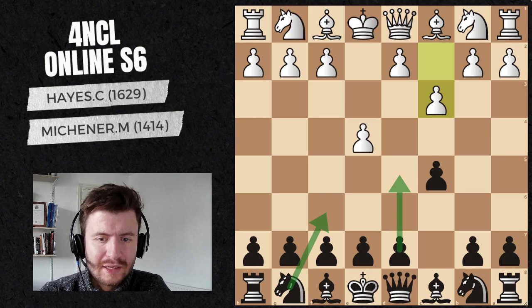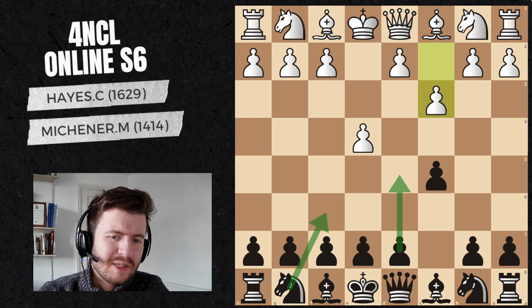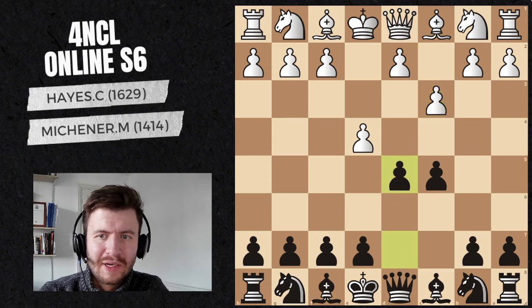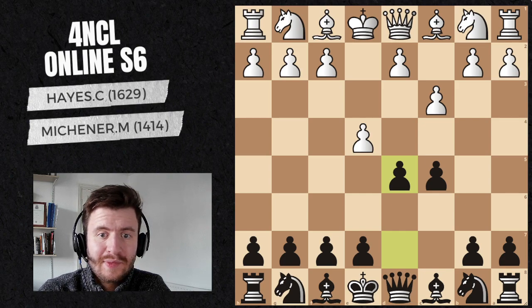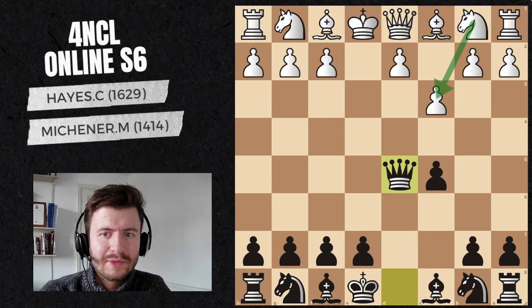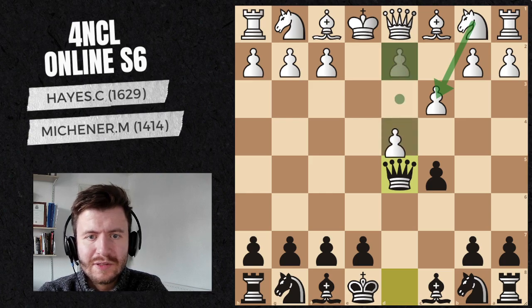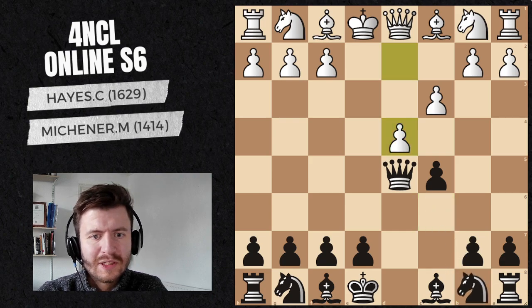I'm actually going to start looking into the knight f6 idea, because that seems a bit more prosperous for black - a bit more is going on. But d5 is by no means a bad move, and you're forcing white to take in the centre. And when you take back with the queen, normally you're taught that you shouldn't move the queen early. This is okay because the white knight can't come to c3 where it would attack the queen. So black is doing completely fine, and after something like d4, you can develop your knight - there have been loads of games from this position.